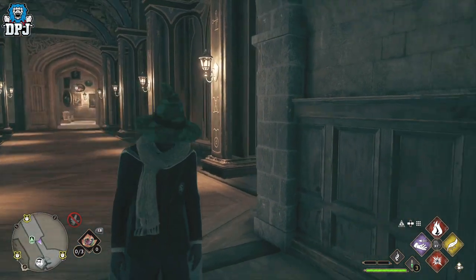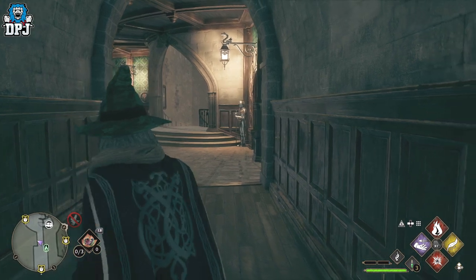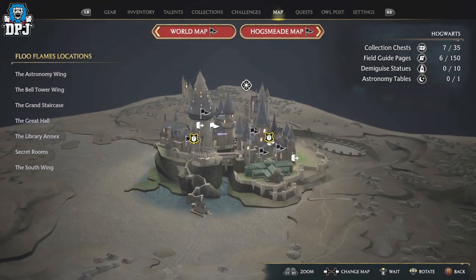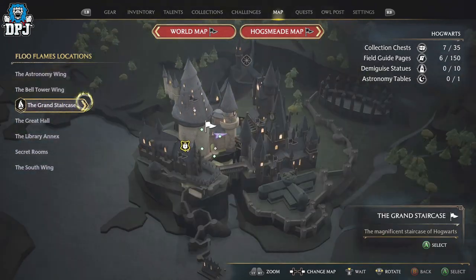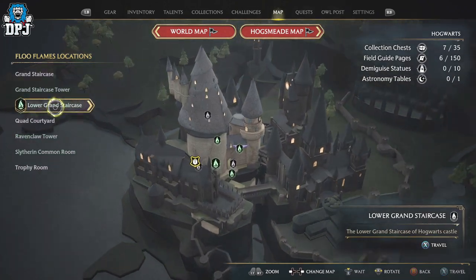So guys, we have found another secret room and today I'm going to showcase to you how you can get inside of this room. It's located right here — I'll show you on the map. We are right by the Ravenclaw Tower, so that's your fast travel point you want to come to. There's a secret room right here and today I'll showcase you exactly how you get inside of it.